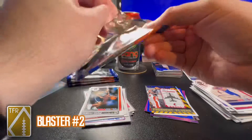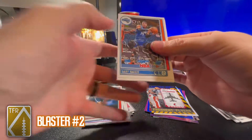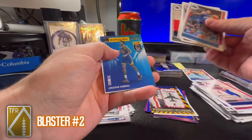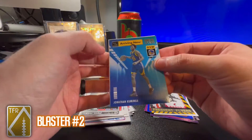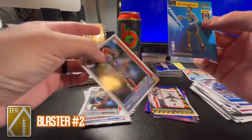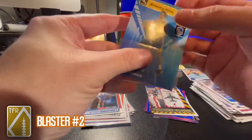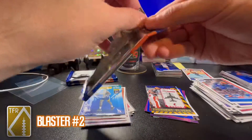Started off getting rookies I hadn't had yet, but I'm starting to see some repeats. Gary Harris, Killian Hayes year two, Kevin Durant, Thaddeus Young, Kyle Lowry, PJ Washington. There we go — Jonathan Kuminga Arriving Now insert. I like him. And a Ziaire Williams base rookie. Jonathan Kuminga is definitely one to watch out for in the future.